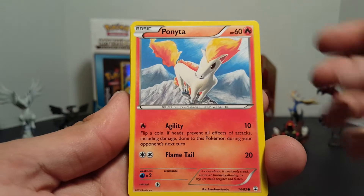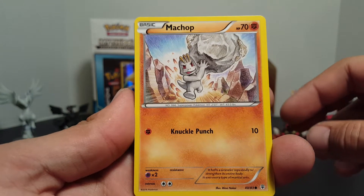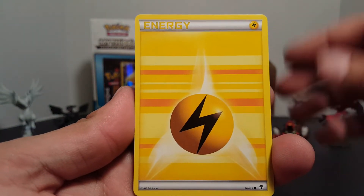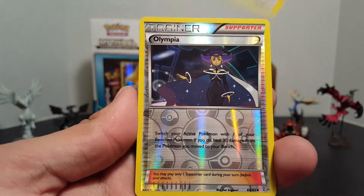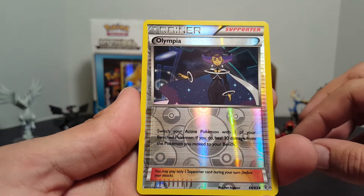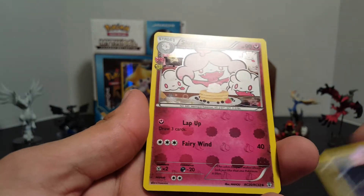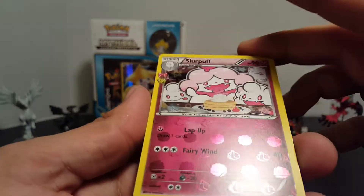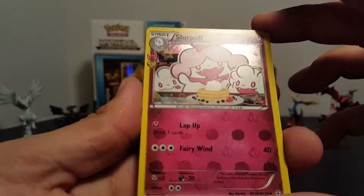Let me start off with a Ponyta, a Machop, Electricity Energy, a Doduo. And then our reverse is Olympia. And then we have Slurpuff as our radiant collection - there's some more of that foil down here, it looks like little candies and cookies.